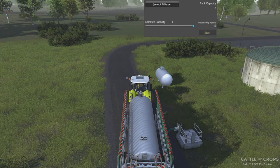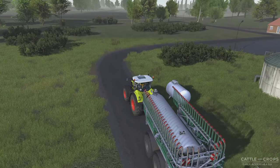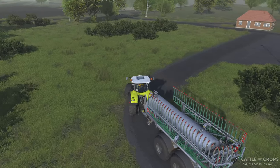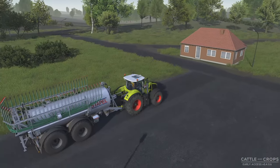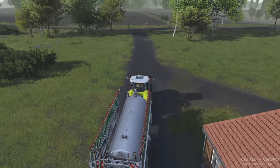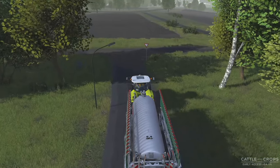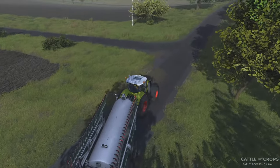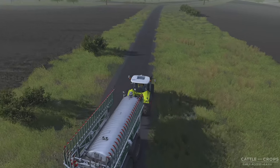Back over to my big tractor. This is a heck of a deal — just do a mission and they give you a slurry spreader, and I already have 40 bulls making slurry, so that will be nice to take advantage of. Of course being early access, there's still a lot of balancing and whatnot left to do.